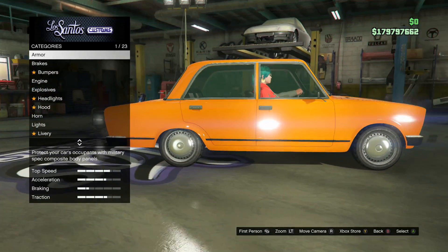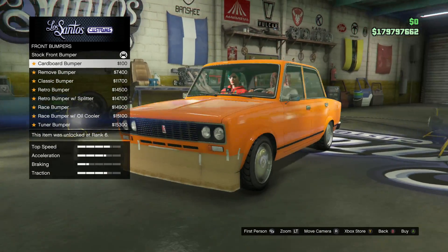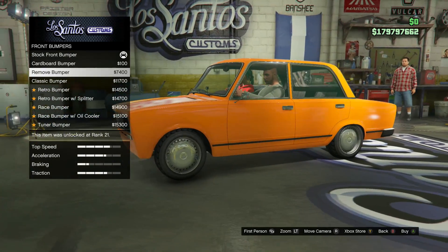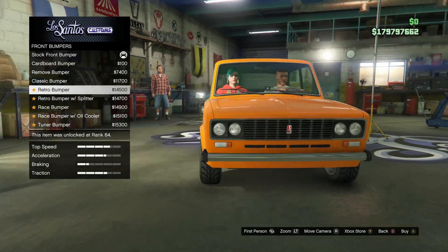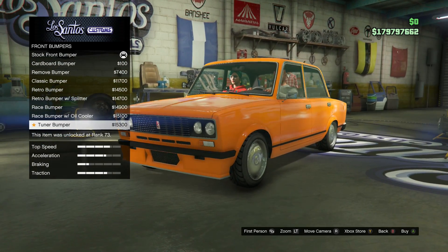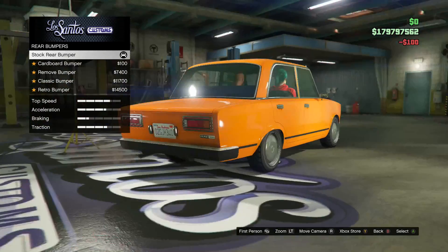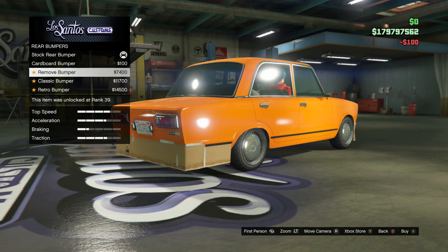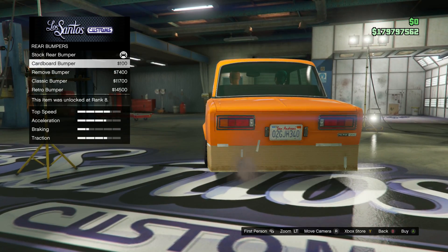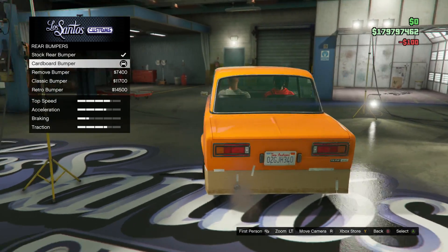Three, two, one — begin customizing this beauty of a car! There are so many nice bumpers. Look at that cardboard front bumper — I think we're going with that. Let's check the rest though: retro bumper, race bumper, very nice, tuner bumper. But you just know this is a cardboard car. Cardboard bumper on the back — cardboard, removed bumper, classic bumper, retro bumper — it's gonna be the cardboard bumper.